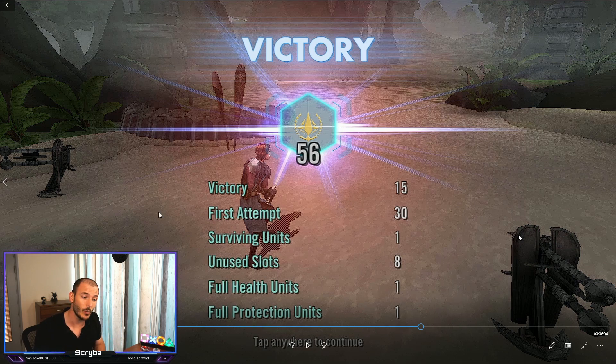For a second attempt you only get 10 additional banners instead of 30, so you drop a total of 20 banners for a second attempt. If you take three or more attempts you gain no bonus banners. Really you want to one-shot every single team you face on defense. If you can't one-shot a team, it's better to get the full clear, but try your best not to drop a battle - that's what really costs you banners and ends up costing you victories.